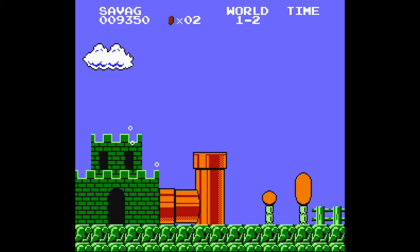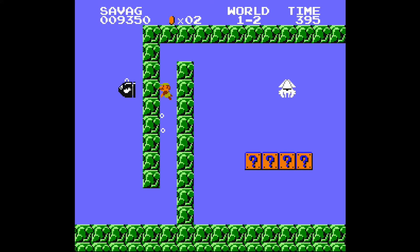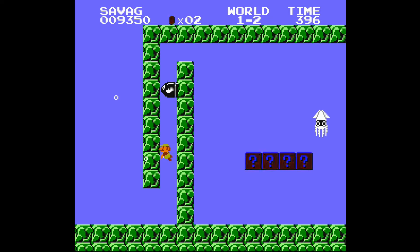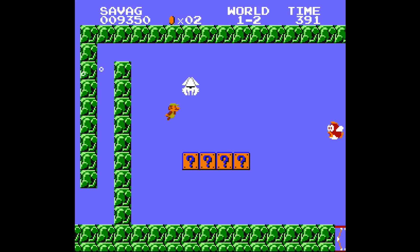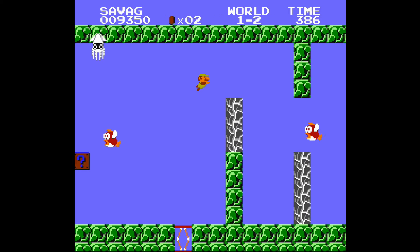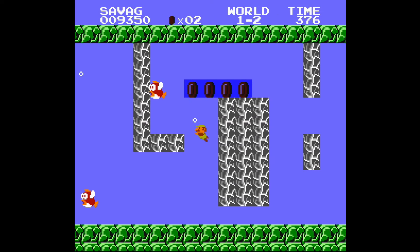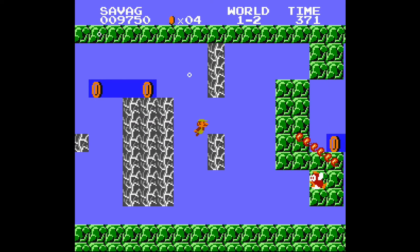1-2 features an underground water level with some major differences alongside the similar structures seen in the original 1-2. There's a bullet spawn that stops you from going super fast, as well as a blooper and plenty of cheep cheeps that get in your way. Depending on the enemy RNG, it can be really difficult to maneuver through them without losing huge chunks of time. You will soon reach this point.